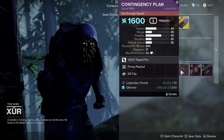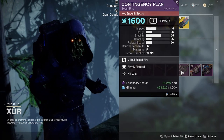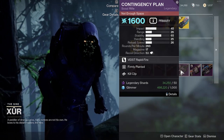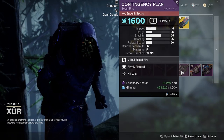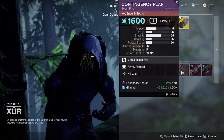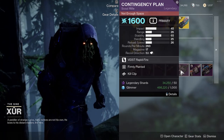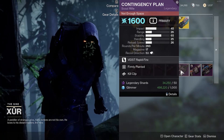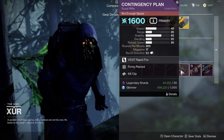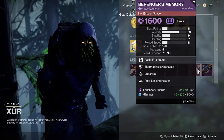Moving on to the Contingency Plan, which is a scout rifle. The weapon perks are Firmly Planted and Kill Clip. Kill Clip is nice, but Firmly Planted requires you to be crouched in order for it to proc. If you want to be crouched while using a scout rifle, by all means get it. You mainly want to use this in PvP because of Kill Clip, so consider whether you want to be crouched the entire time — but if you do, this weapon is perfect for you.